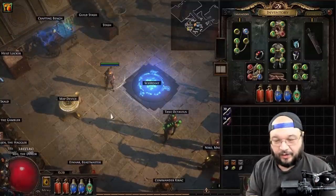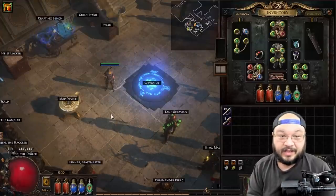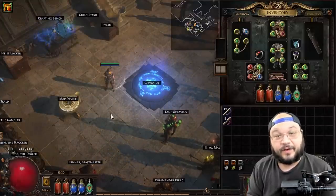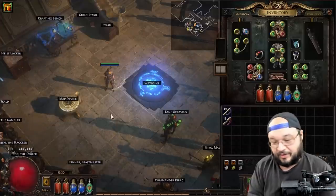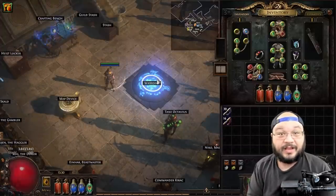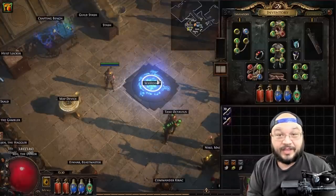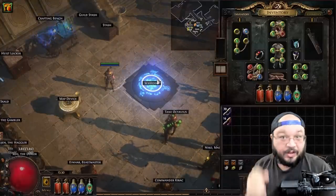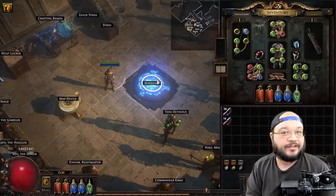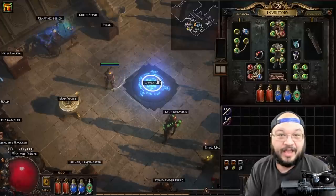With this character I've managed to start pushing into red maps. I've made attempts at the Black Star boss. I've done exactly what I wanted: it gets me through the campaign, through starter maps, and into doing Blights. I released a video on my blight farming strategy — link below. I cleared tier 15 blighted maps and blighted ravaged maps within 15 hours. Everything I wanted in my starting scenario has been working out great.